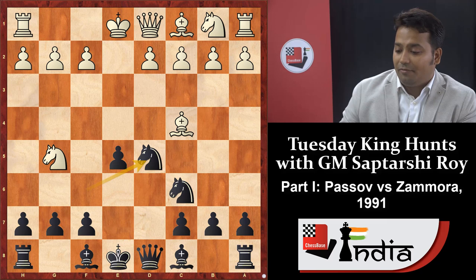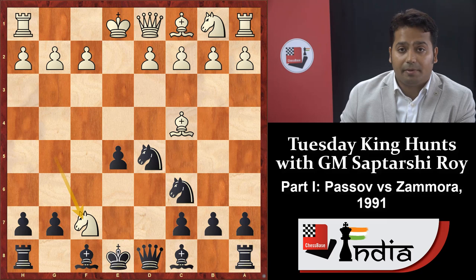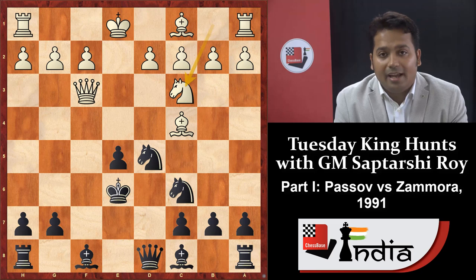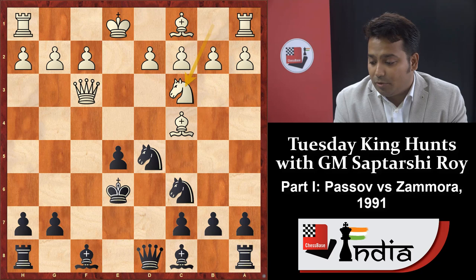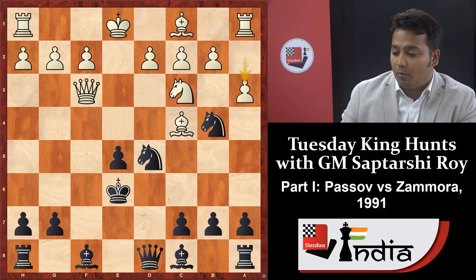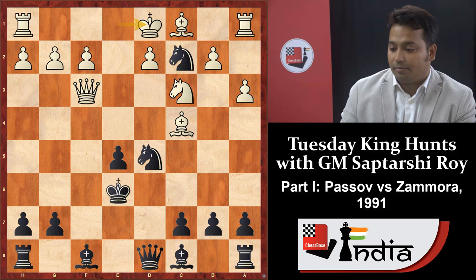After knight into d5, white should immediately react with knight into f7. After king f7, white plays king f3, king e6, and knight c3. The black king is in danger — the d5 knight is under pressure with a pin from the bishop, and the knight puts more pressure on d5. Black should react with knight b4, attacking the c2 pawn, so white plays a3, knight into c2 check, king d1.